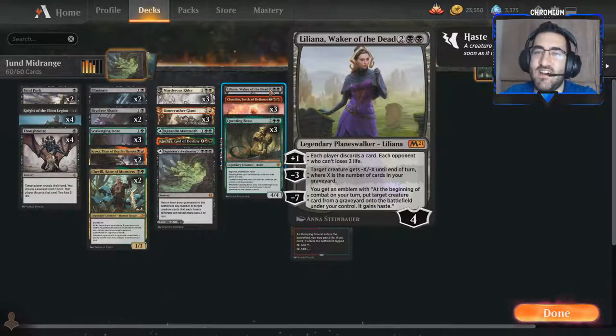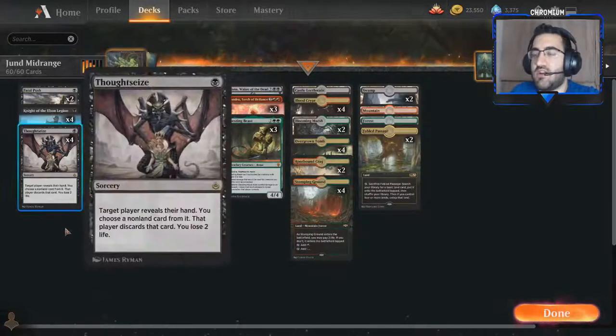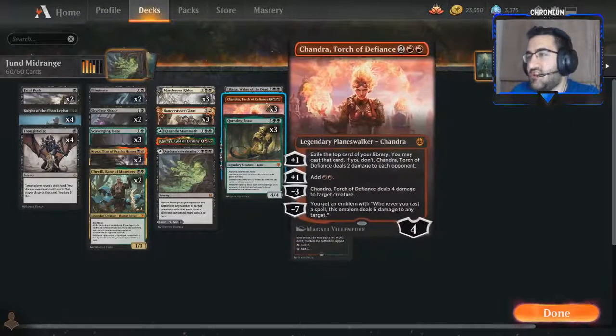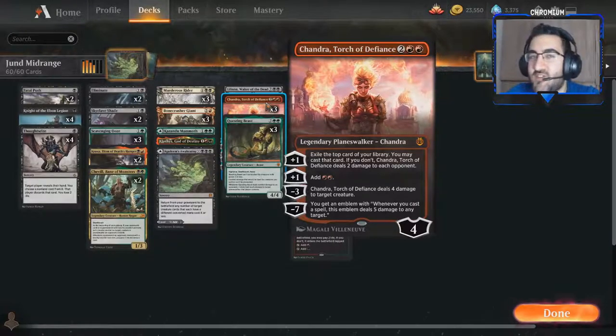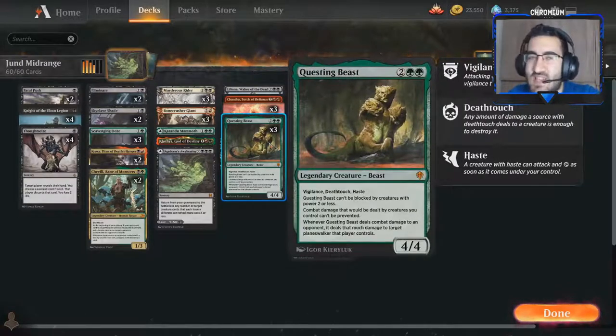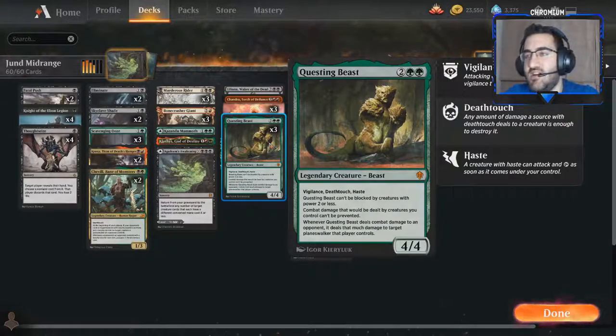Liliana, Waker of the Dead is kind of our three-mana, four-mana Liliana of the Veil analog. She's good here because we have things we don't mind discarding — Kroxa, Thoughtseize late game, excess lands. Chandra, Torch of Defiance — you know how much I love this card, I've told you many times. And Questing Beast, everyone's favorite four-mana card — and by favorite I mean absolutely hate. Maybe people hate Embercleave more, but I hate Questing Beast a lot too.